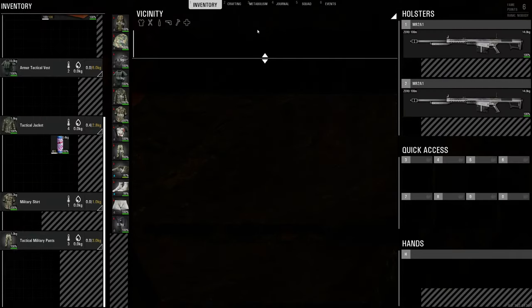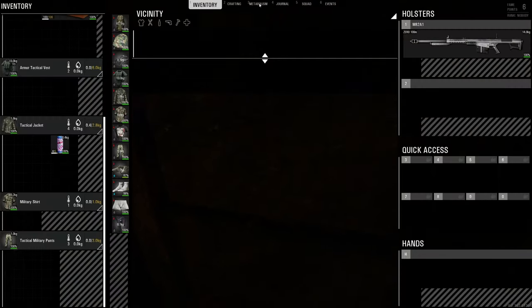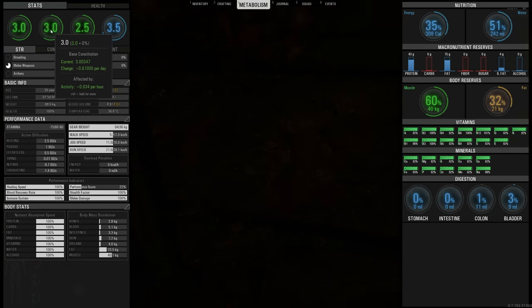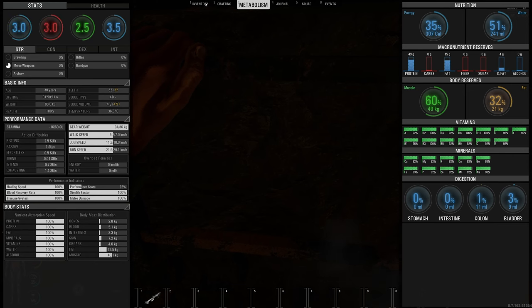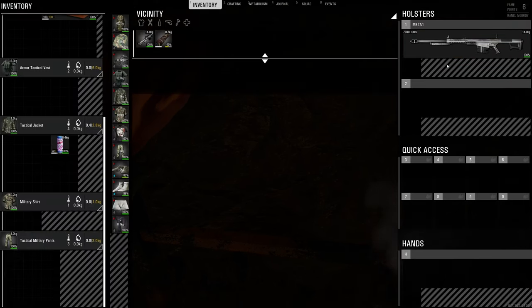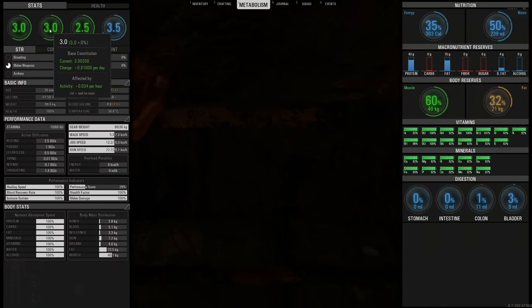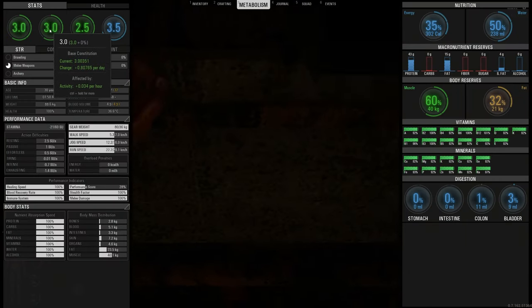If I drop this and climb, I still climbed down. I removed 14 kilograms — it's not making a major difference. I can drop the other M82 as well. So I've removed 28 kilograms from me and I'm still getting 81; I'm just using less stamina.